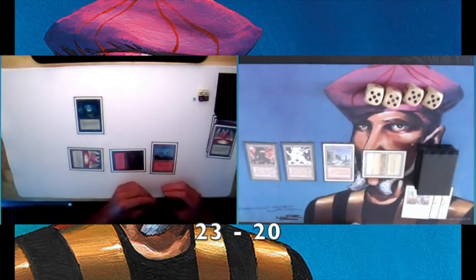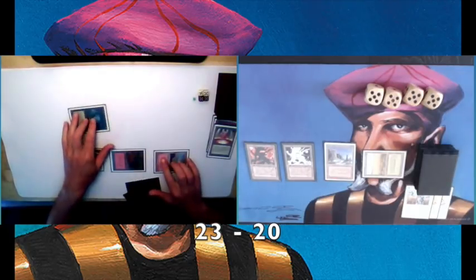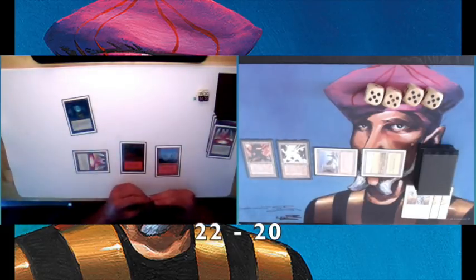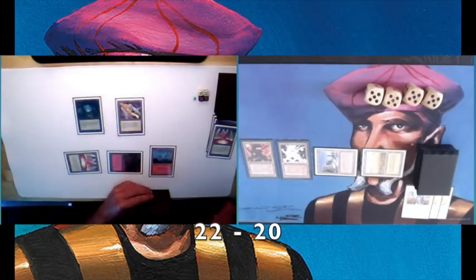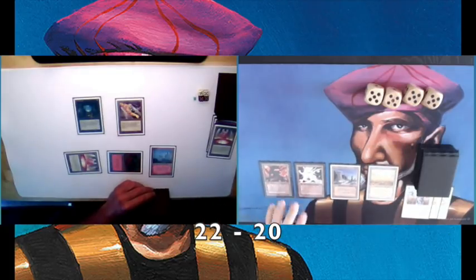What we see here is I'm playing a Swords to Plowshares over the Atog, understandably. As a result my opponent is sacrificing the Mana Vault to gain some extra life and not lose a life from the Mana Vault — because if it's tapped during your upkeep it deals one damage to you unless you untap it for four. He's playing a Black Vise, which is not the best card against my deck because I'm playing with a lot of cheap spells, so it's pretty easy for me to empty my hand.